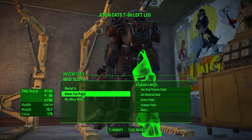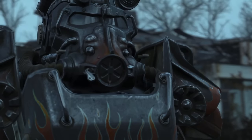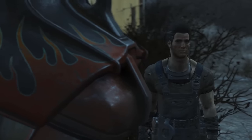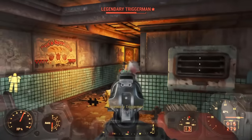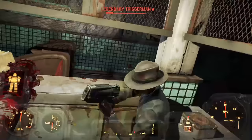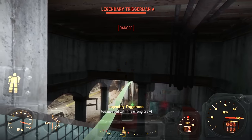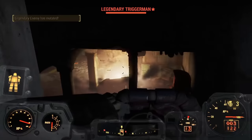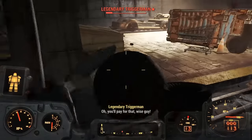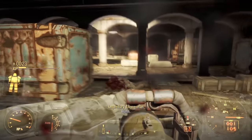After repairing our armor we visit Preston for settlement quests and hand in side quests to Sturges for bonus experience. Then it's time to get Nick Valentine out of Vault 114. The trigger men are not ready — our explosive 10mm pistol dispatches the first few easily, and we eat them to restore health. Then the fun starts: we enter throwing explosive presents and unleash volley after volley of glorious cannonballs.